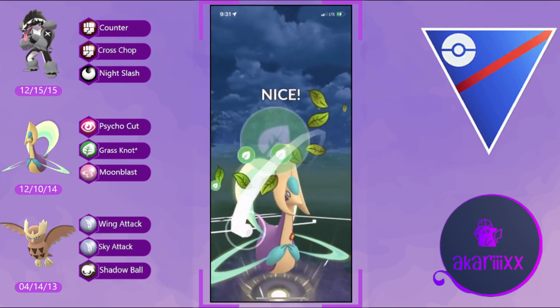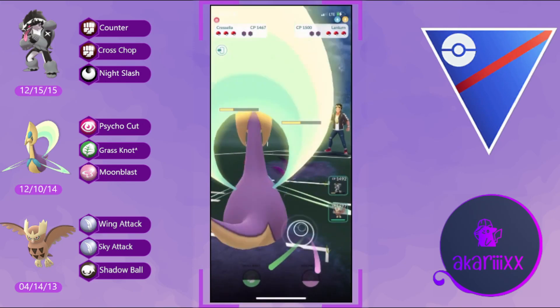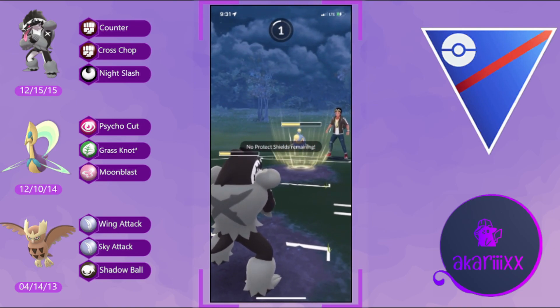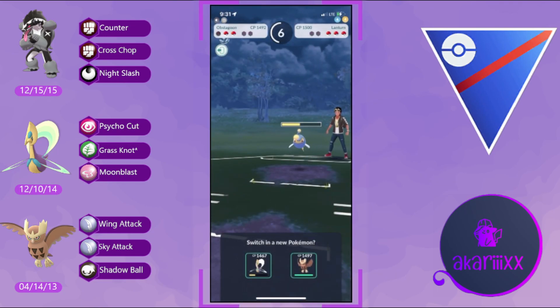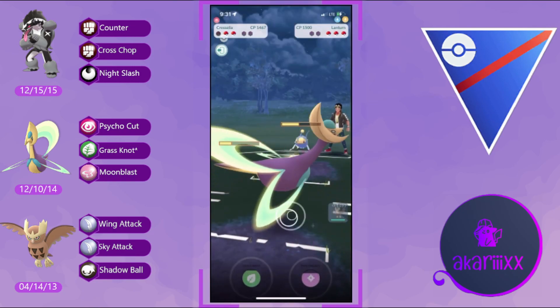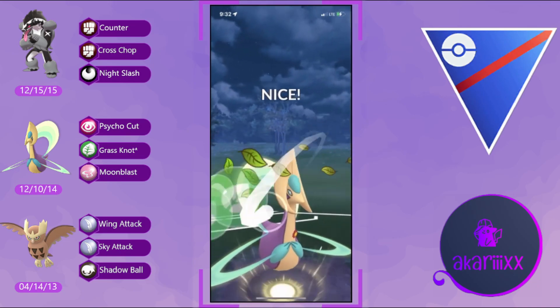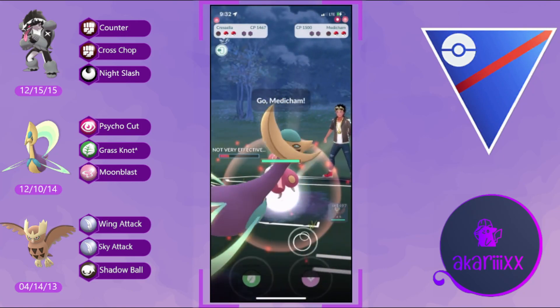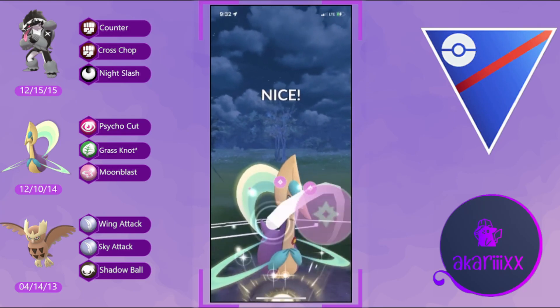The opponent pivots into Lantern — fantastic for us. Hard pivoting into Lantern while we have two Grass Knots stored up is excellent, especially with Noctowl in the back. The second Grass Knot grabs the opponent's final shield. We preserve Chrysalia by catching the Thunderbolt onto Obstagoon — T-Bolt is enough to KO Obstagoon. Obstagoon still provides utility after the initial chip it dealt to Noctowl. We outpace to the next Grass Knot, which KOs the opponent's Lantern.